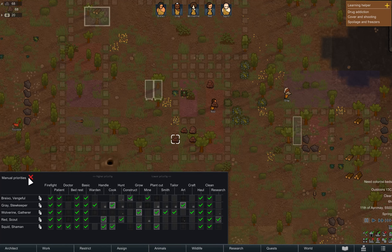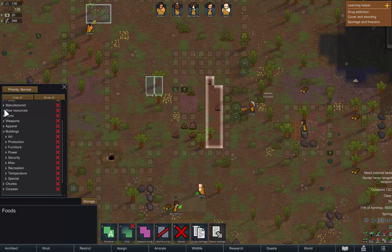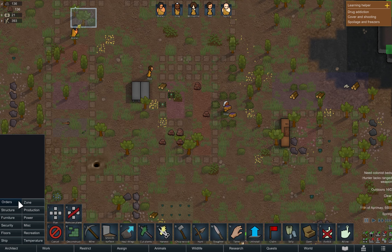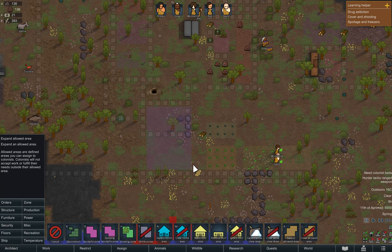Now let's assign tasks to our colonists. On the work tab, we will find a list of work types such as cooking and construction, and set priorities for each colonist. We will assign areas for our animals to ensure they stay within a designated area and won't be in our colonists' way.